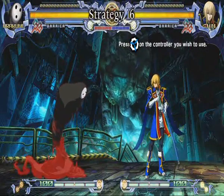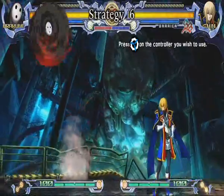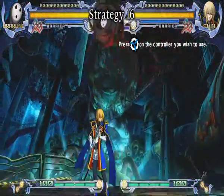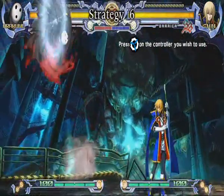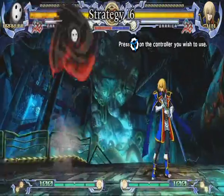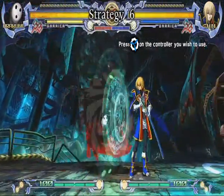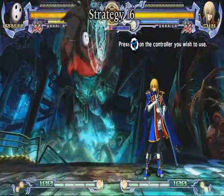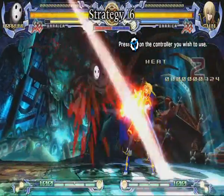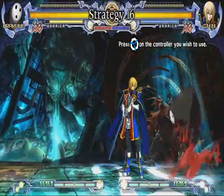Arakune's third approach is his air dash cancel. The air dash cancel changes the trajectory of his air dash from a horizontal forward direction into a down-forward diagonal direction. It is performed by doing a forward air dash, then holding back and performing an attack or barrier block. The most common attack to use with this technique is the jumping B spiky attack. This attack is hard to anti-air and leads to Arakune's basic mix-up and ground pressure.